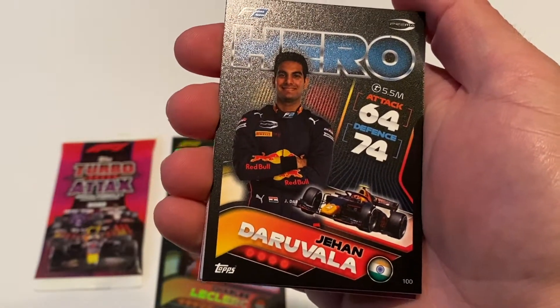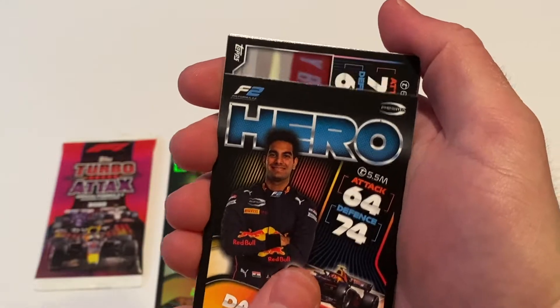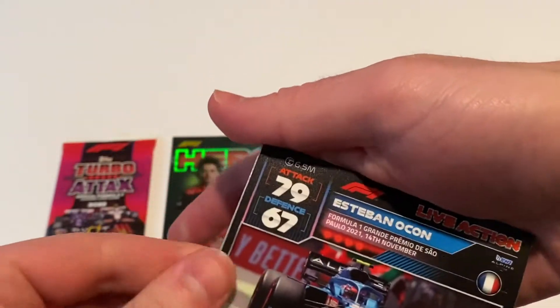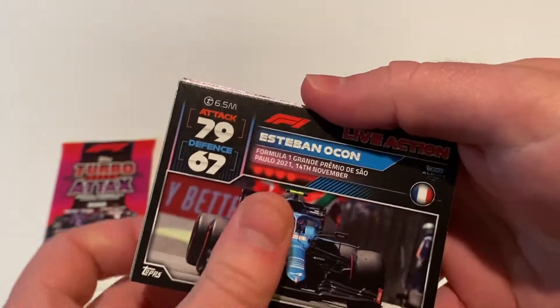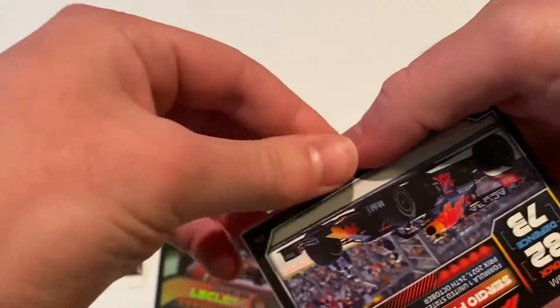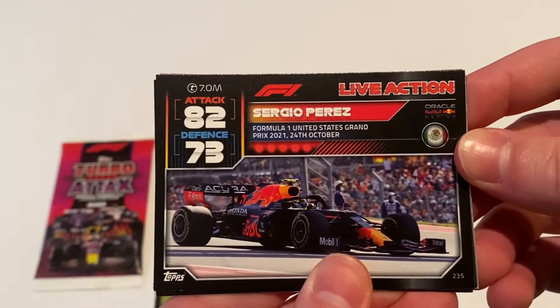Next we have Jehan Daruvala — he's from F2, which is the division under F1. There's also F3 cards we could get. Another live action: Esteban Ocon from São Paulo in Brazil. Then a live action Perez, this one also from the United States.